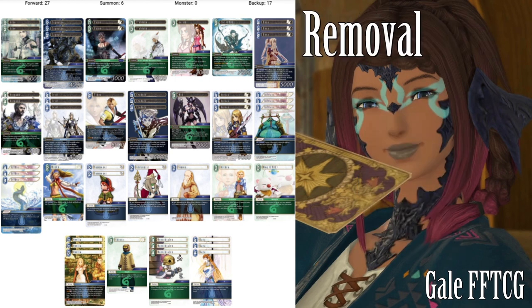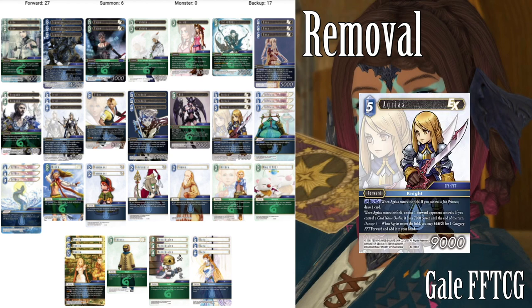Up in our removal slots — there's not a lot here either, however there are some fun little combos and a bit of card draw. Chiefest in the removal slot, at least in my opinion: Agrius. 5CP EX Burst. Job Knight. When Agrius enters the field, if you control a princess you draw a card. When Agrius enters the field, choose a forward your opponent controls and if you control Ovelia you reduce something by 7k. And at damage 5 you can search for a category FFT forward and add it to your hand — so you could add Agrius back if you'd like. But that is the only real removal piece we have there.